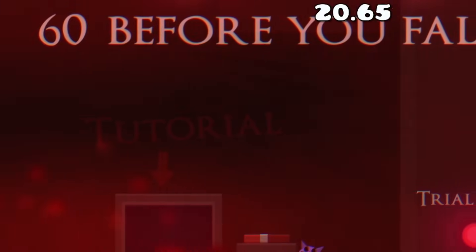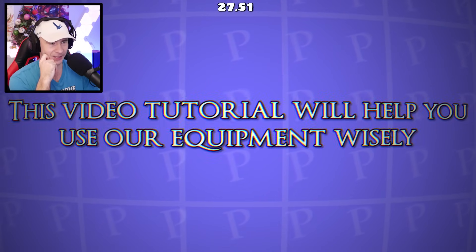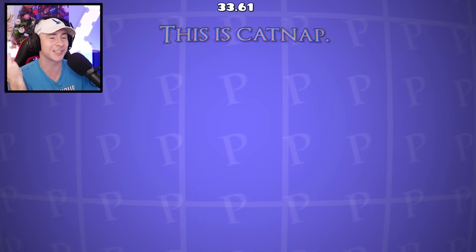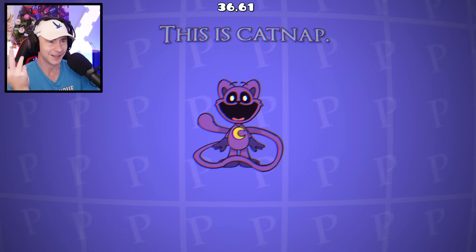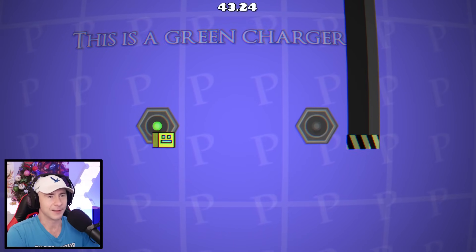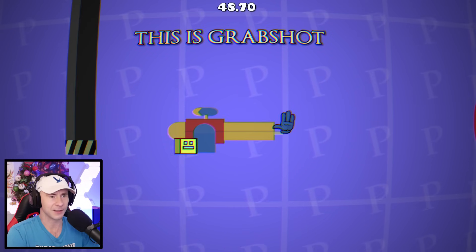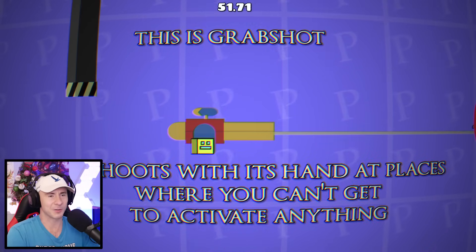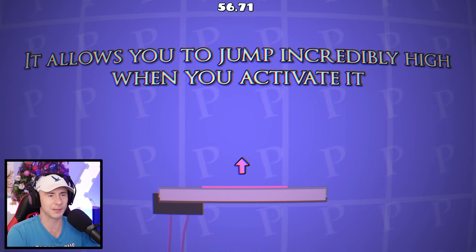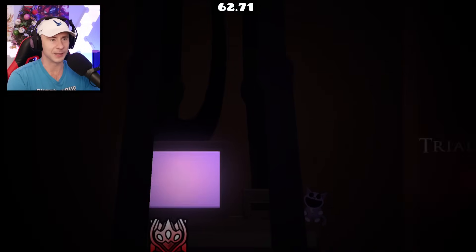There's a tutorial — 60 seconds before you fall asleep. There's some sort of toxic thing in the air. The tutorial explains that Catnap sprays red smoke which makes you fall asleep, so if you fall asleep you're dead. There's a green character — you can take and transfer green energy to a receiver. There's also a grab shot that shoots at places you can't reach, a Purple Pad that lets you jump incredibly high when activated. Okay, so there are all these different devices we need to know about.